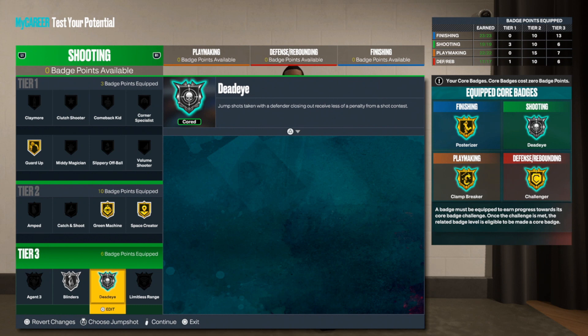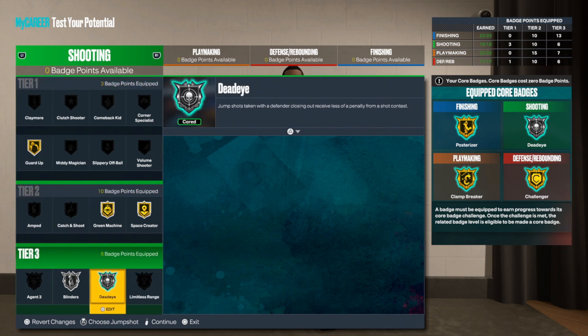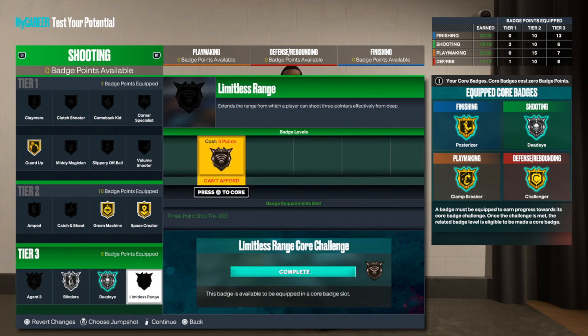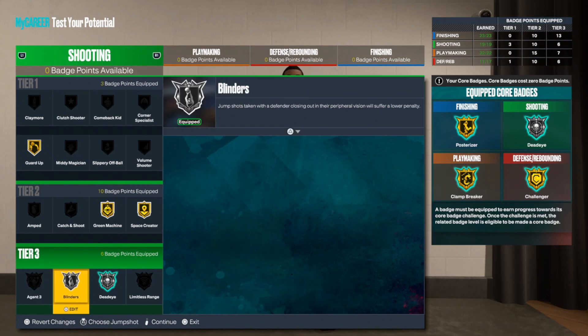For the shooting badges, I went kind of light. This build can still knock things down — I've been able to shoot with something as low as an 83 three-ball, you just have to get the timing down. We got Guard Up on gold, Green Machine and Space Creator on gold as well, then Deadeye and Blinders. You could go Agent 3, but you'd only get that on silver. Limitless Range you'd only get on bronze, so choose a tier-three bronze badge. Honestly, Agent 3 as your core badge is what I'd suggest since it's something you can control.